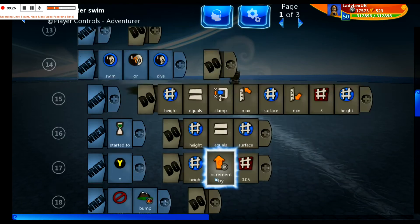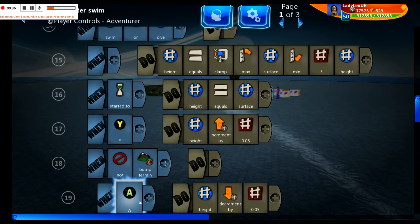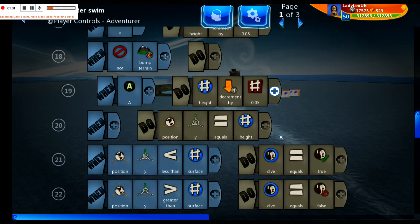That's basically it. You're controlling the height of the player in the water using the Y and A buttons, which remap to the space bar and enter on a keyboard. You can never get any higher than the surface of the water, and you can never go any lower than three — which is what I worked out when I experimented with my player.